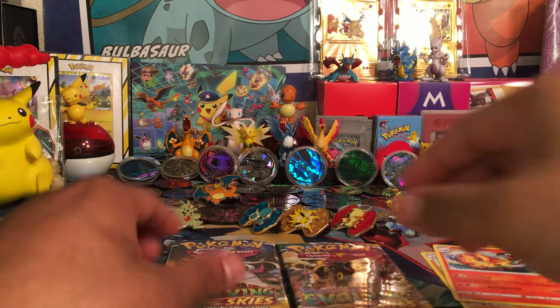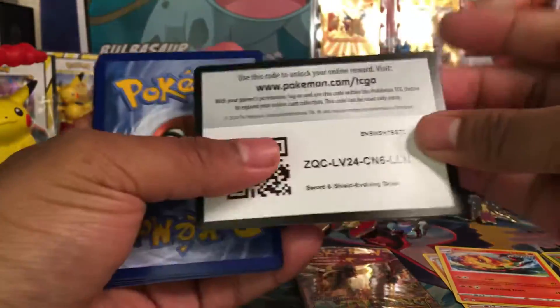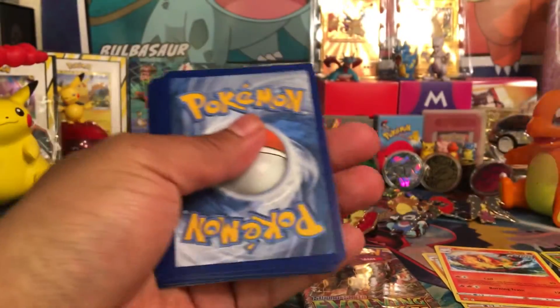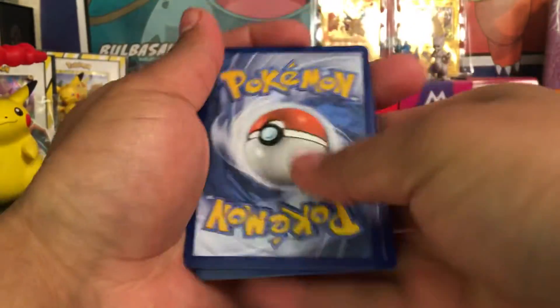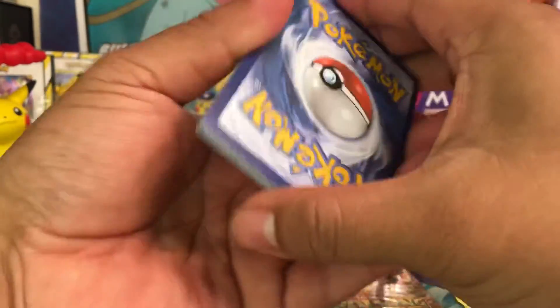I'm going to move into Evolving Skies now. Let's hope we pull something nice from one of these packs. It would be great to pull something amazing. We do start off with the green and white code card. Hopefully we do have something in here. Pull from the back to the front, slide and flip, flip it and bip it. Let's see — we got a pretty clean looking back here.